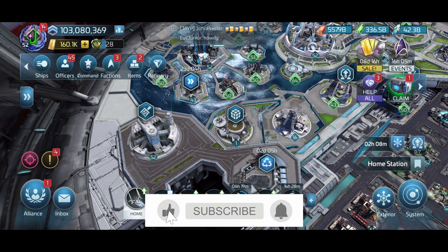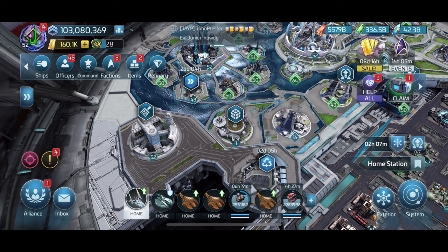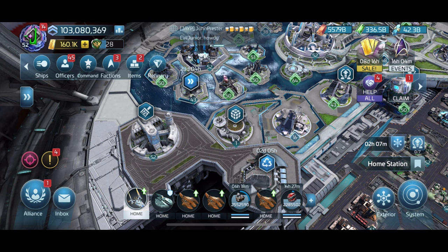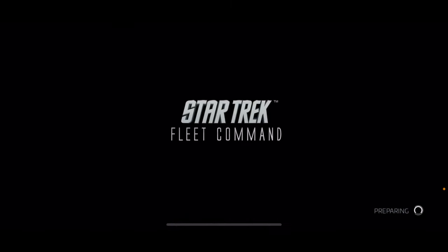Hello commanders and welcome to another day in Star Trek Fleet Command. In today's video I want to talk about the Assimilated Stella. We have a weekly event on Thursdays where you and your alliance can run uncommon, rare, and epic directives. You join the event, run those armadas with your directives, get points — it's like an all-day 24-hour marathon. You're running armadas left and right on seven-minute timers, getting as many points as you can, hoping to place high enough to get the items you need for the Assimilated Stella turn-ins.